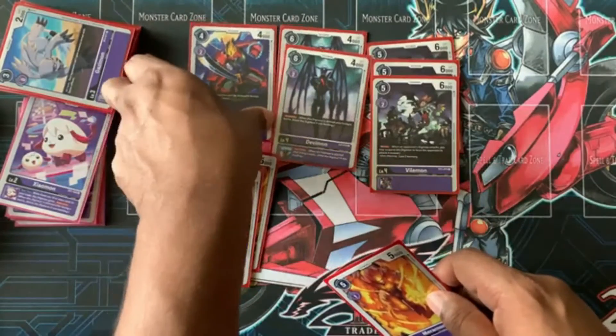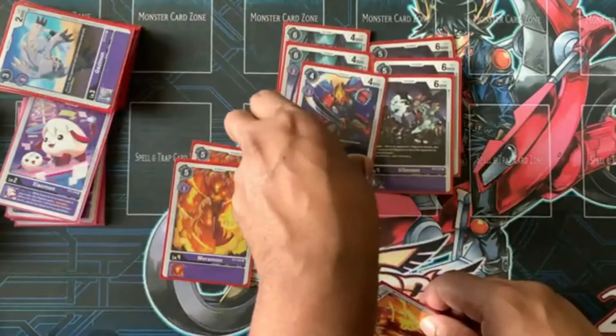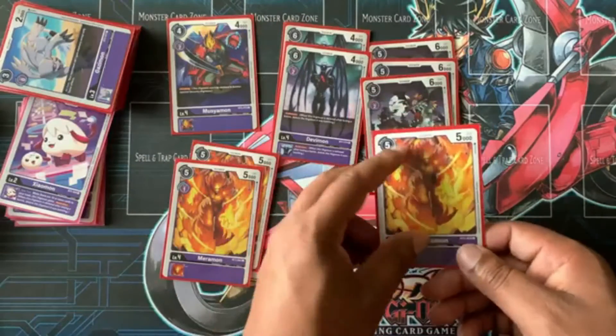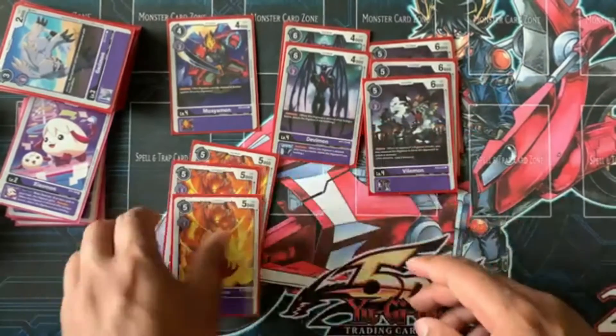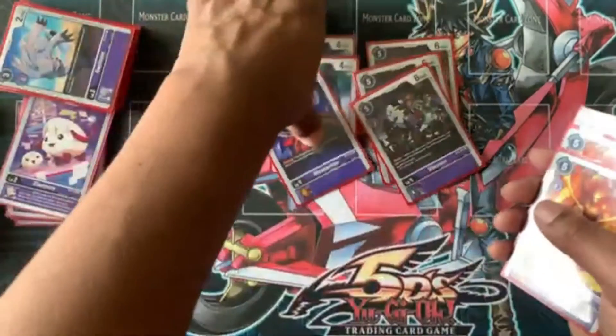Skull-Meramon has a pay cost of four, keeping it low. Pay cost of five if you don't have the Bakemon, and pay cost of one if you're trying to Digi-burst — you need that same one.